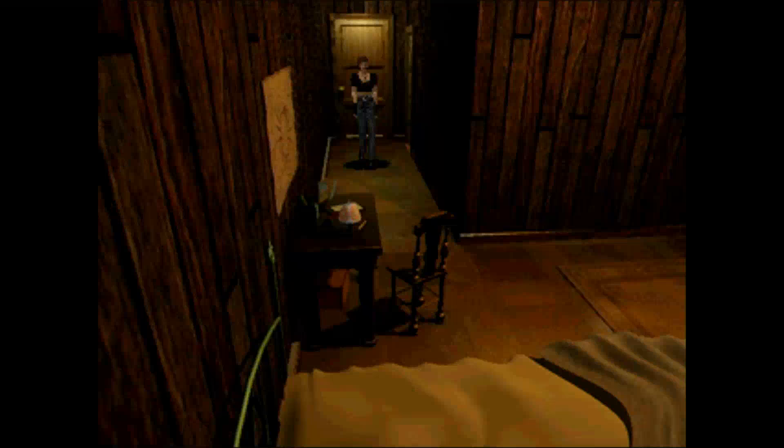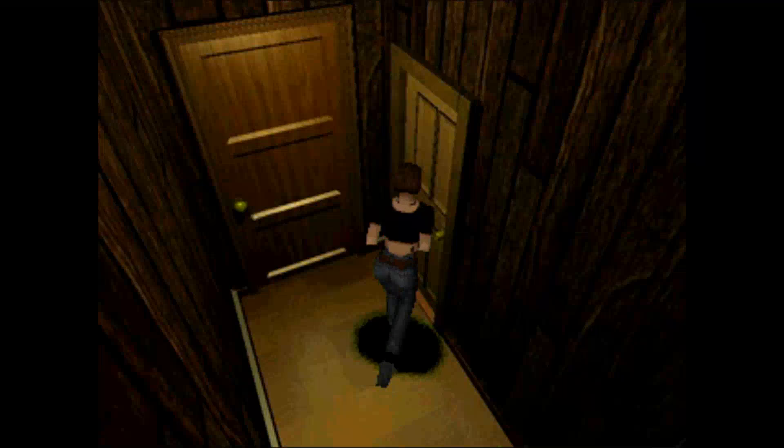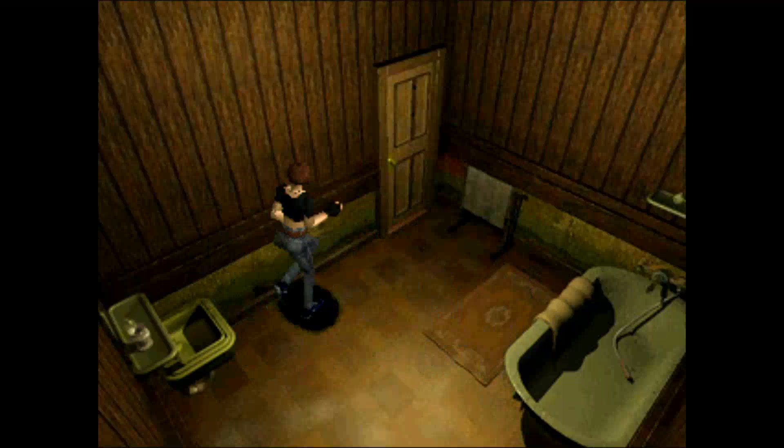Might as well check this dorm again. Yeah, that was unlocked. Check the bathroom — I'm pretty sure there isn't anything in here because I drained the tub earlier. There's nothing in there, nothing inside. Yep, nothing there — zilch.